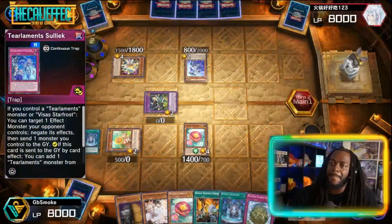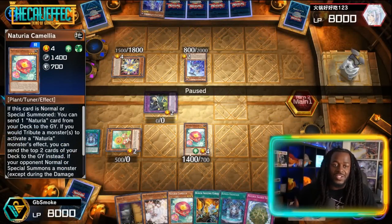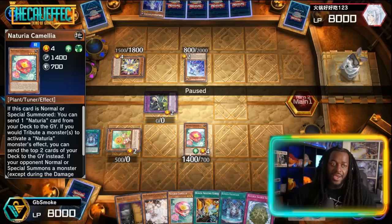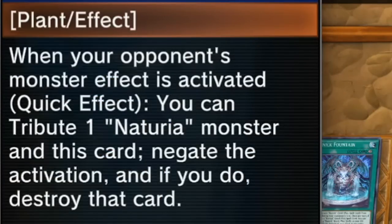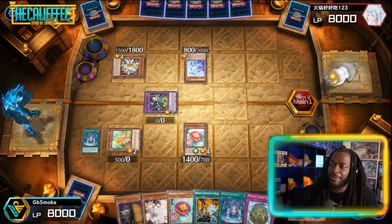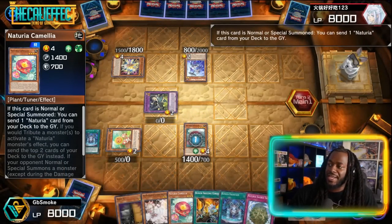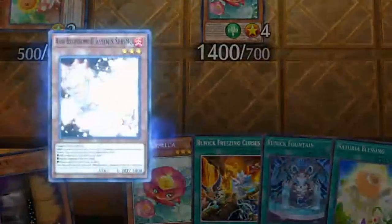The opponent adds Sui, and their Sui gets a Tier Limit monster. Now here's the key play: Naturia Sunflower says tribute one Naturia card to negate the activation of an opponent's monster effect. The cool thing is that Camellia has another effect — if you tribute a Naturia monster, you can send the top two cards of the deck instead. And since Sunflower is not once per turn, we basically get two monster effect disruptions on our opponent's turn. Camellia's effect sends another Sacred Tree, which activates to add Blessing back.